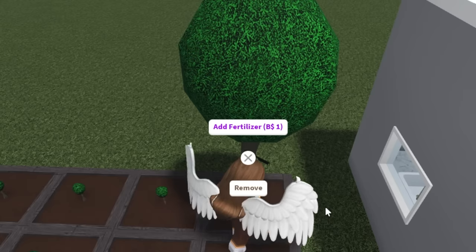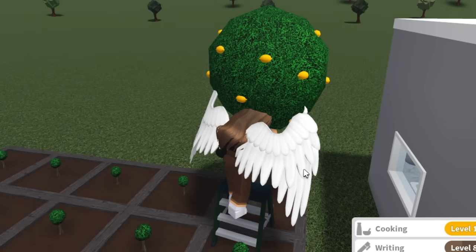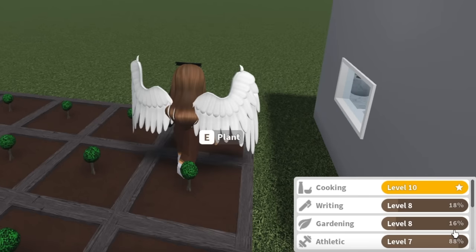All you have to do is add the fertilizer, say yes, and it's going to grow instantly — which is really cool. I interact with it, it is now grown, and I can sell it. We also have a new animation so you go on a ladder now. If you look at my gardening skill, it was just at 14 and now it's at 16.